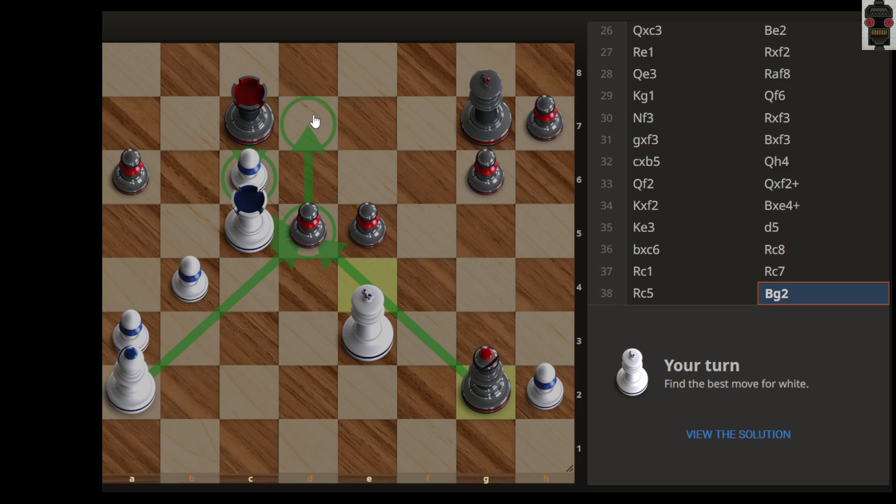Pawn-wise we will be equal after that sequence, but then we can give a check and move the rook. The center pawn is still there. I can push this pawn, capture here, and then capture — this could be an idea.